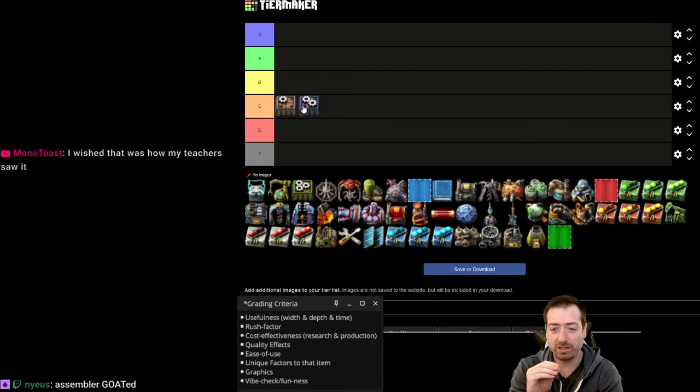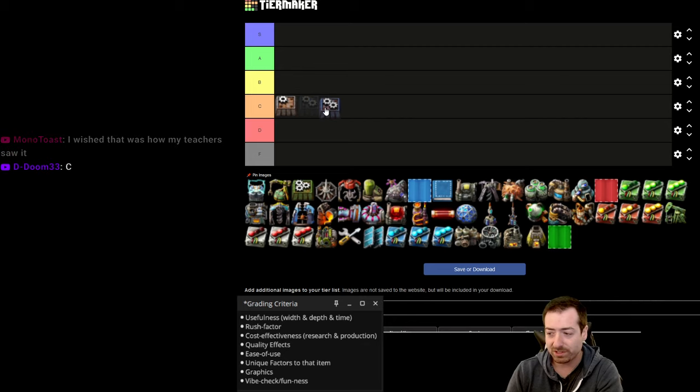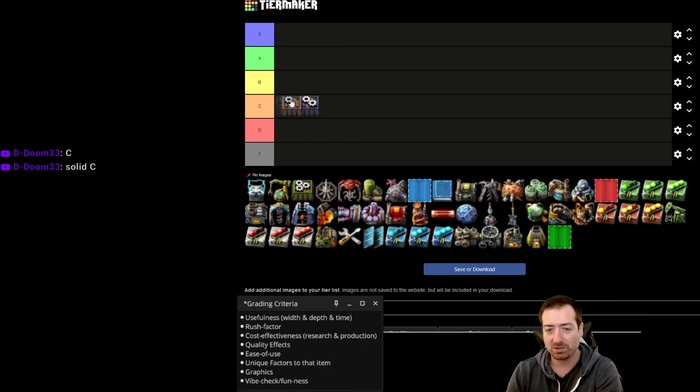I was thinking about quality — an alternative to the quality mechanic could have been adding more tiers of things. Rather than having quality as a mechanic, you find the specific buildings where you need something a little bit better in the late game, like assemblers, and you just make an assembler tier four. But then my thought was: do we really need tier one and two? It's 50% faster, which isn't that big of a boost. As soon as you get the blue ones, you're making them instead of the gray ones.